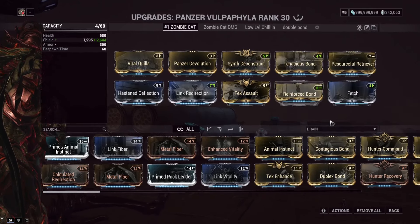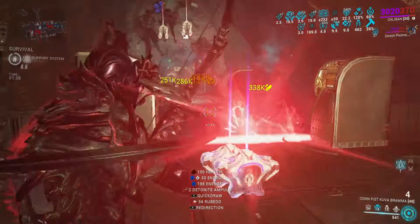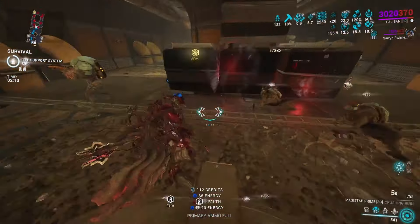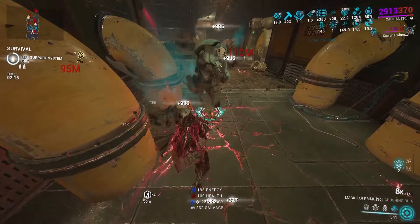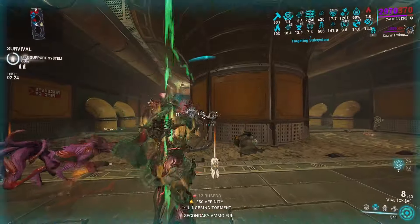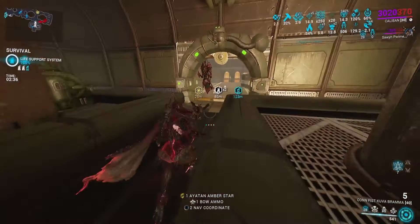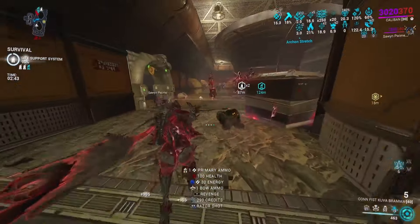Let's list out every buff we're getting: crit damage increase, constant energy regen from Archon Stretch, increased fire rate, viral procs, doubled loot, and extra health orbs. The list goes on — this companion gives crazy buffs in Warframe and they're really impactful ones too. Crit damage, viral, and fire rate is basically like modding your gun; that's a big DPS increase. And of course the last mod is Fetch to pick up loot from far away — always make sure you have both Retriever and Fetch on your build.